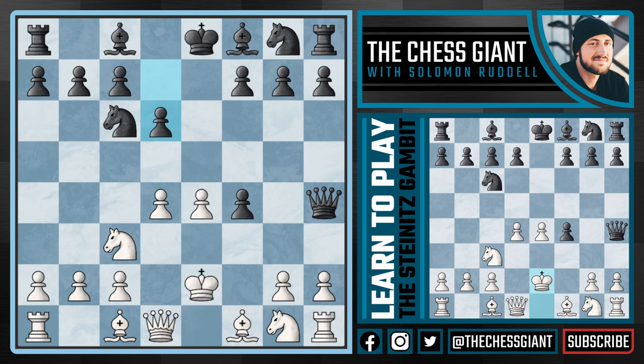Against d6 we're going to play knight f3 attacking that queen on h4, and the best move for black is bishop g4 pinning that knight, in which case we're now going to play bishop takes f4 with tempo. Some of you are probably wondering why on earth would we ever take this pawn — I was wondering why master and grandmaster level players would ever go with bishop takes f4 because of bishop takes f3 check. Now if we take with g takes f3, which I don't think is white's best move, black can now take on f4 and this is actually okay for white.